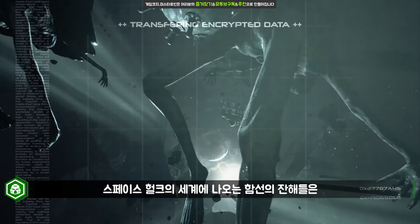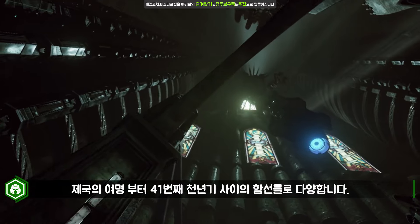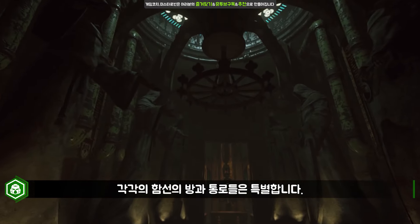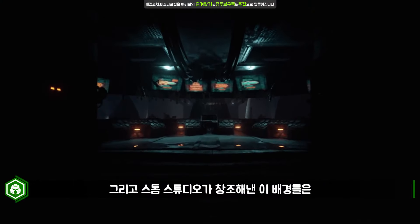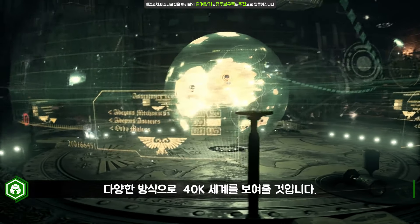The shipwrecks that make up the Space Hulk are craft that have been lost to the warp across the 10,000 years between the dawn of the Imperium to the 41st millennium. Each and every ship room and corridor in the game is unique, and have been designed by Strorum Studio to create environments that offer windows into different aspects of the Warhammer 40,000 universe.